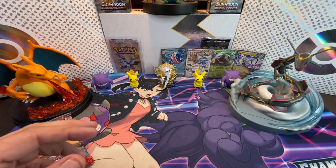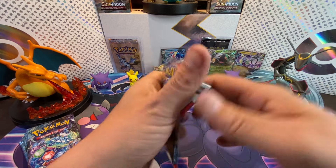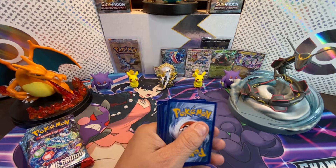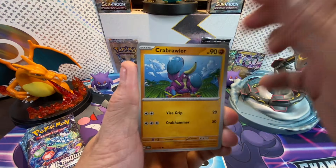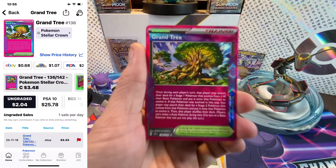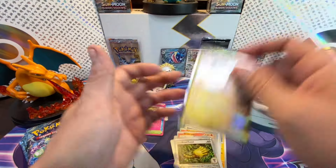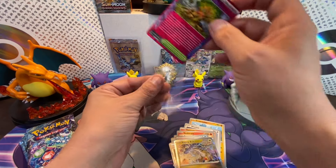Here we go with pack three of Stellar Crown. Code card dispensed and we are off. We got Corvisquire, Brawler, Whoop, Blissey, Salad, Diplin, Reshiram, Lapras, Lacy — and the A-Spec Granitetree with the Root Fossil and Raging Bolt! Look at that — the A-Spec Granitetree for hit number two!